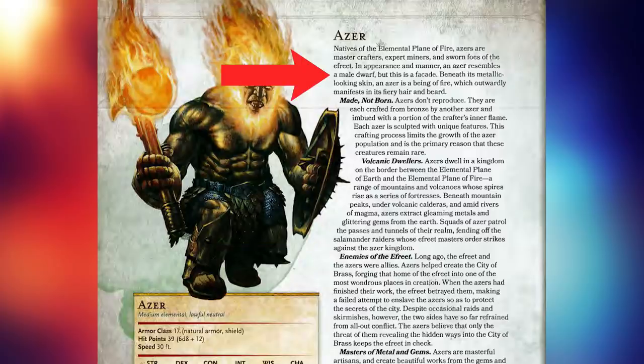However, once construction was finished, the Ifriti attempted to enslave the race and a war between the two broke out. Beneath its metallic-looking skin, the Azer is a being of fire, which outwardly manifests in its fiery hair and beard. It is not a true dwarvish creature, but an elemental. They do not reproduce — instead they are constructed and molded from bronze and then imbued with life via a portion of the crafter's inner flame. They live on the border between the elemental plane of earth and fire, in a range of mountains and volcanoes whose spires rise as a series of fortresses, and under those mountains they extract metal and gems from the earth.